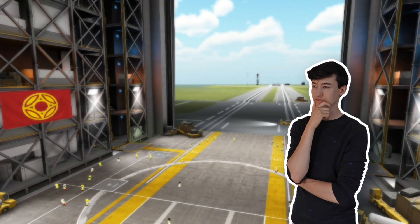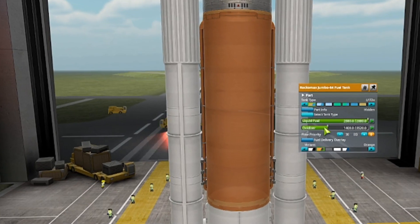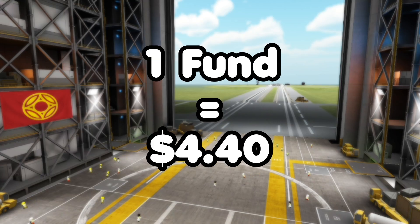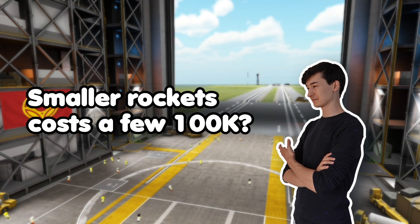To calculate the value of funds in dollars, one method I found on the Kerbal forums — and also mentioned by you guys — involves comparing the cost of liquid oxygen in the game to what NASA pays for it in real life. This method results in one fund being equal to 4.4 dollars, which seems rather low in my opinion when you look at other rockets.